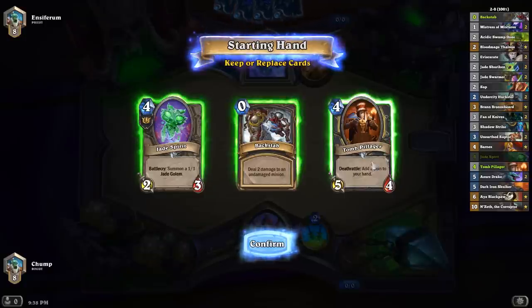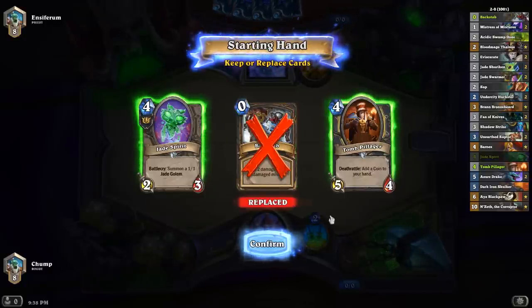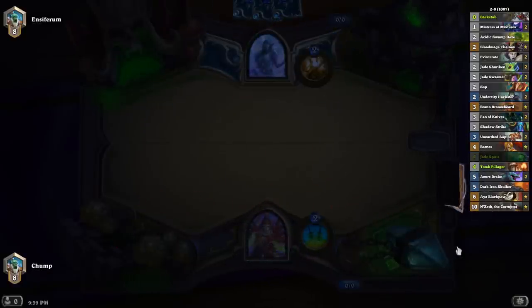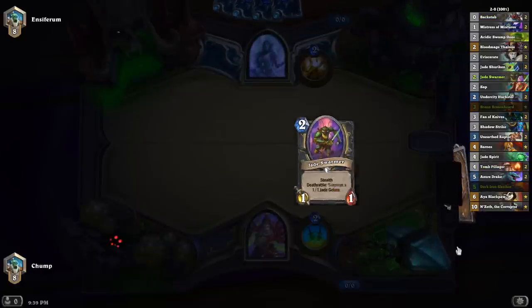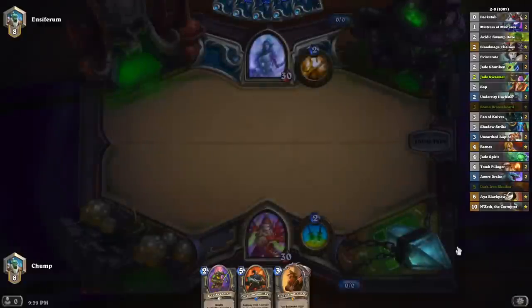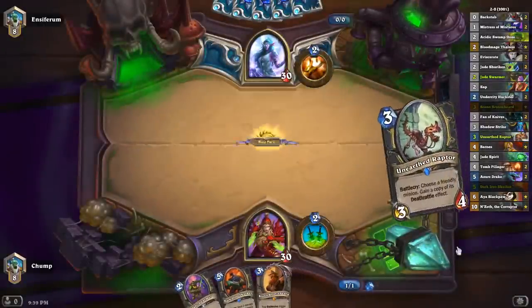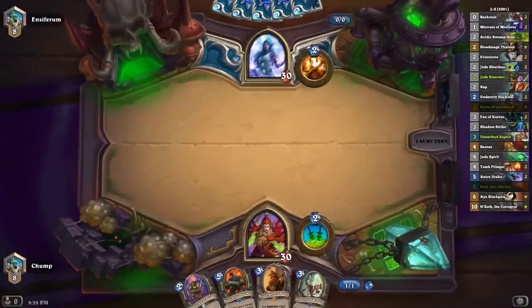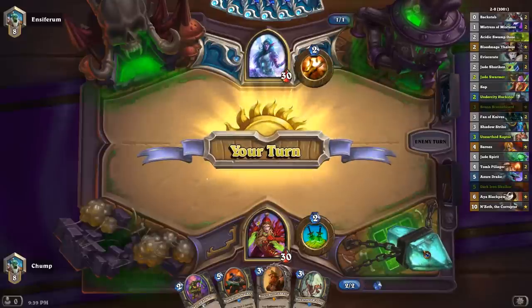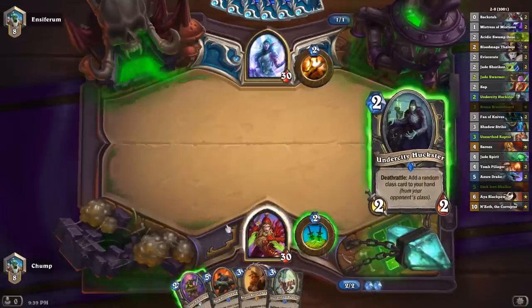Wondering if I just keep this hand. My earlier drops aren't that good against Priest — Backstab isn't really that good against Priest, maybe I throw that back. I probably do still want my earlier drops, because the early game is the only time they're going to do anything. And if he's a Dragon Priest, which is probably more likely than not, it's pretty nice to have things to do early on. I drew the Jade Swarmer into Unearthed Raptor curve, which is pretty sick.